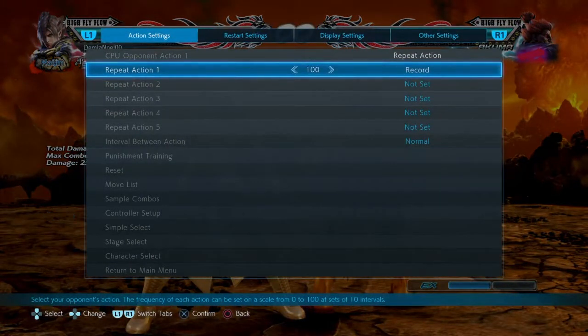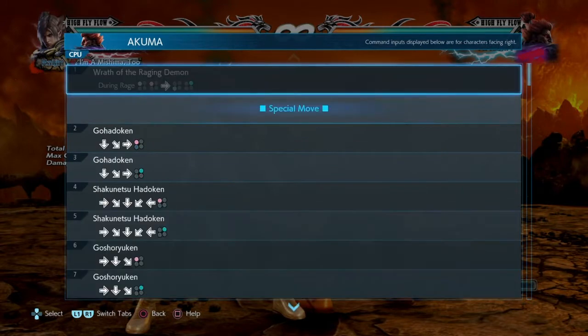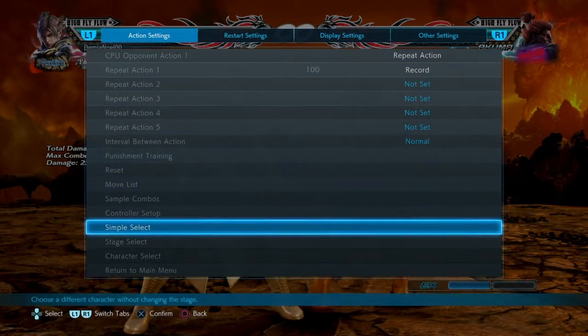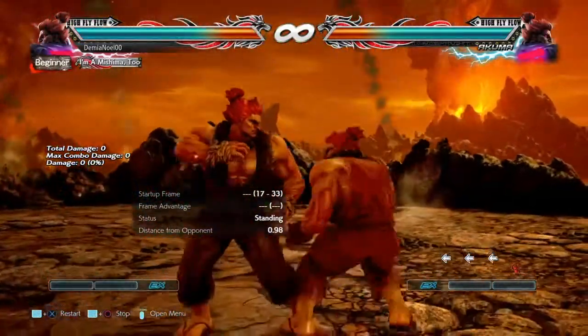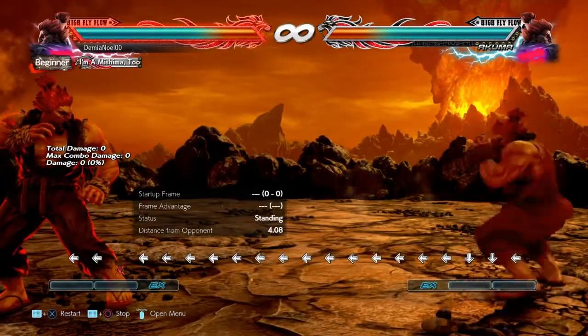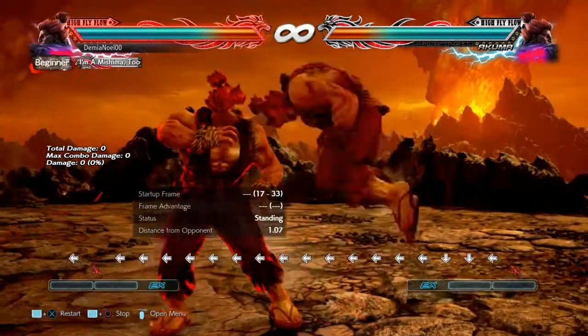Negating his fireball stops him from being able to follow up with anything, and I've seen Akuma players literally crumble when you do this. The other thing you need to know is when he does his Rage Art ultimate, you want to jump. It will whiff if you're in the air — as long as your feet are off the ground he will not hit you. Or you can simply be out of range.